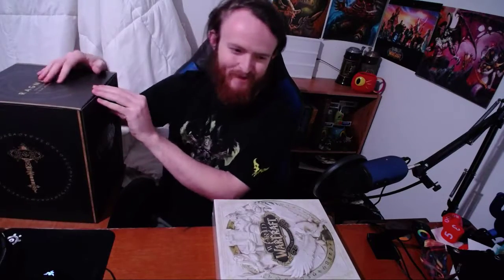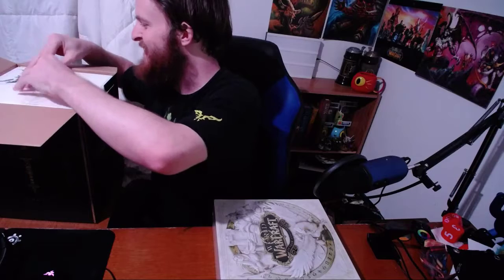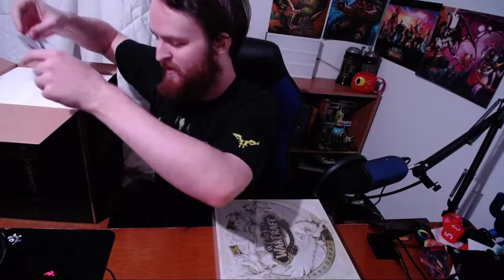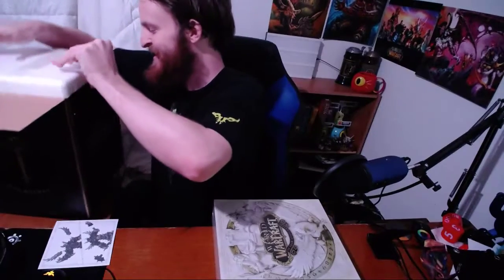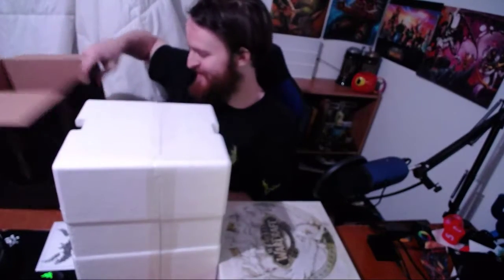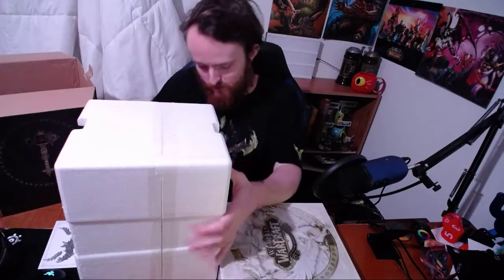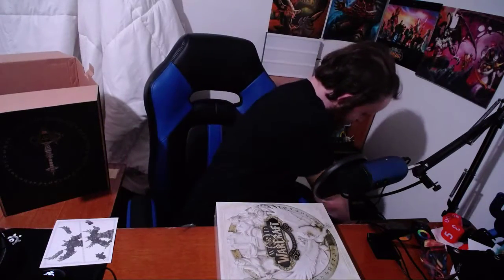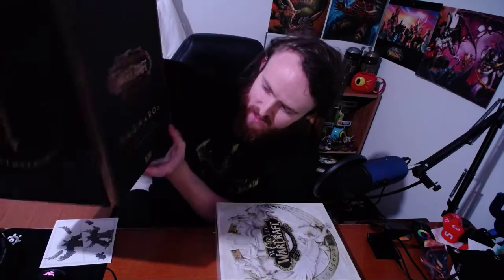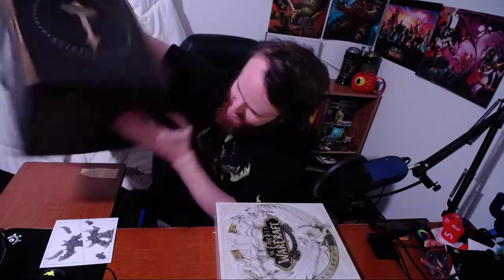Alright, we've got to do the Ragnaros first — can't not do the Ragnaros first. Gotta take Raggyboy out. Oh, there's instructions. First let's look at the Ragnaros box. It's pretty. It says Ragnaros on the front — Collector's Edition — and it's got the hammer on the side, the different runes. It's pretty sweet, same on different sides.